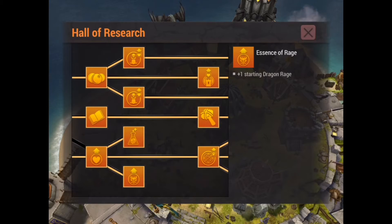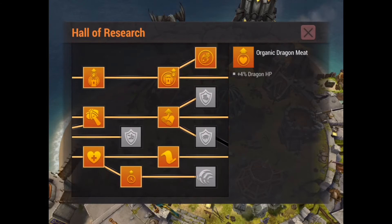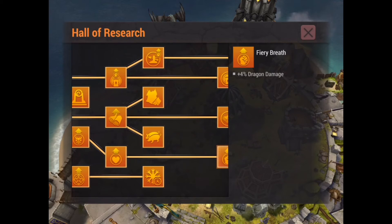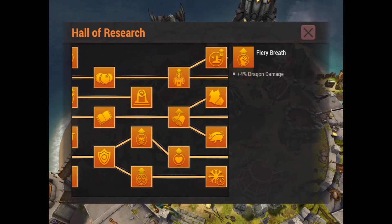You're really going to want the Essence of Rage. Another thing is you're going to want any type of research that includes sorcerer damage — like five plus five percent dragon damage. This is for all types: dragon, hunter, and sorcerer. So you definitely want to try to get these if at all possible. Any damage bonus helps any sorcerer because they don't do very much damage at all.